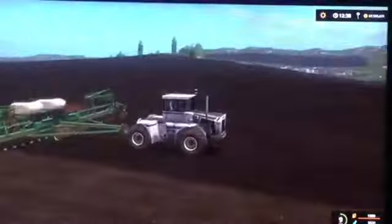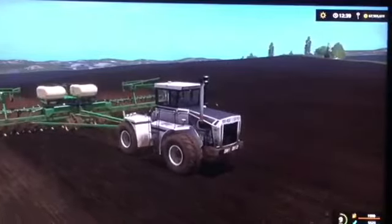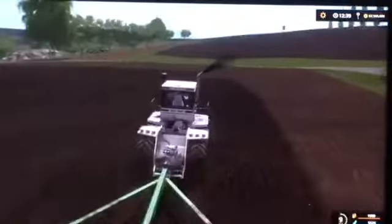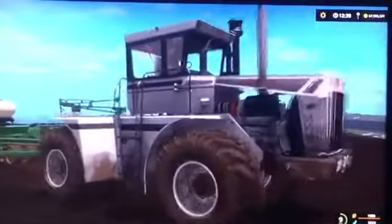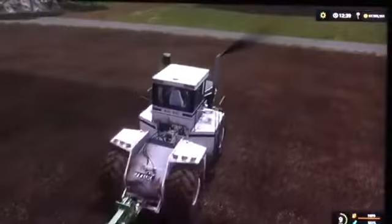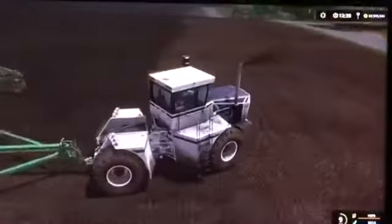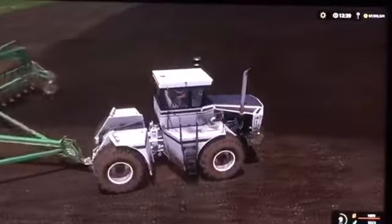This is from the Big Bud DLC because this is on console. When I found out about the Big Bud 450, you have the combine tires on it. You can't put doors on it — not yet anyway. I hope there's an update that adds that.